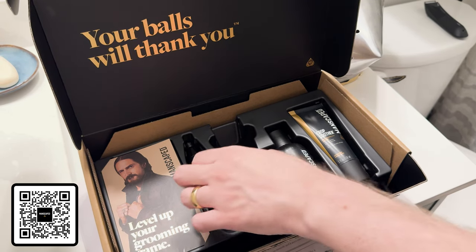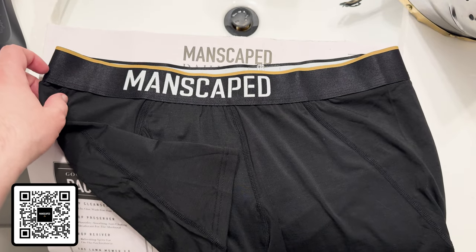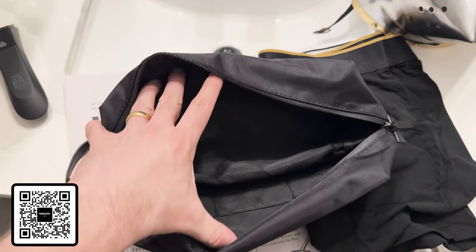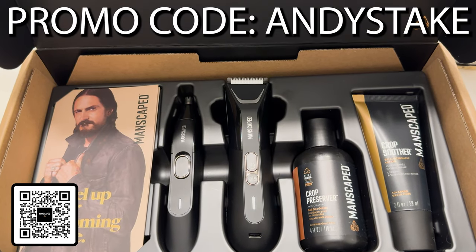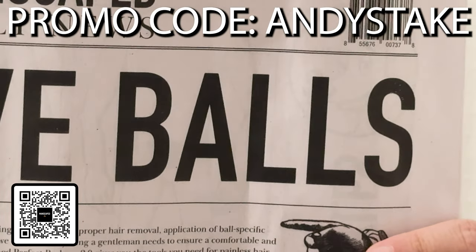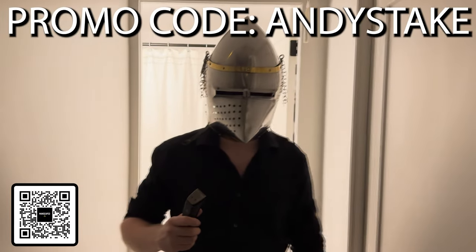The Performance Package even includes the Weed Whacker 2.0, the Crop Soother and Crop Preserver, and two gifts — a slick pair of boxes 2.0 and the Shed 2.0 for all your organizing needs. Head over to Manscaped.com to get your Performance Package 5.0 Ultra today, and use my promo code ANDYSTAKE to get 20% off plus free shipping and two gifts.